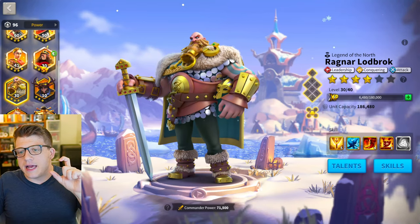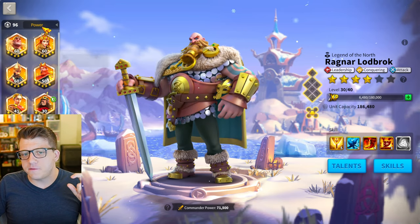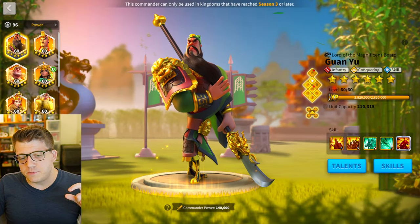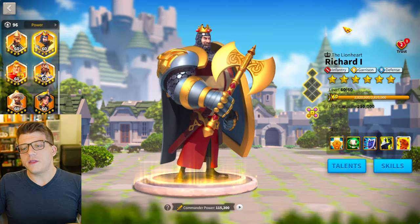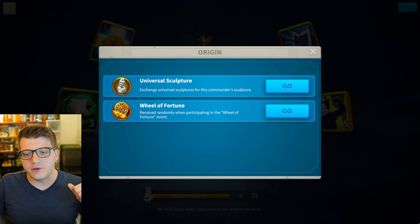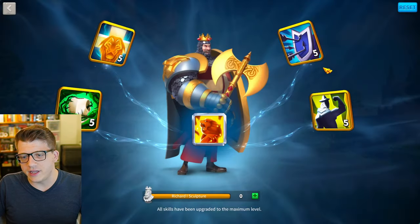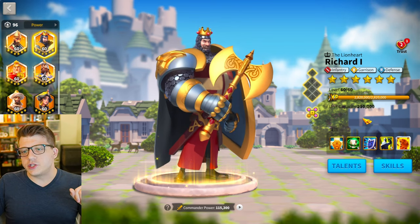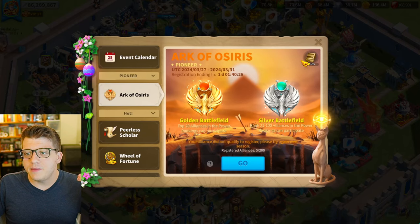So those are just a couple of examples of free legendaries you might get your hands on. But there are other legendaries that fit the bill that you might actually spend gems to obtain. In this boat is Richard the First — one of the first wheel of fortune commanders you can get in Rise of Kingdoms. The first time you'll get your hands on Richard, he shows up on the wheel.